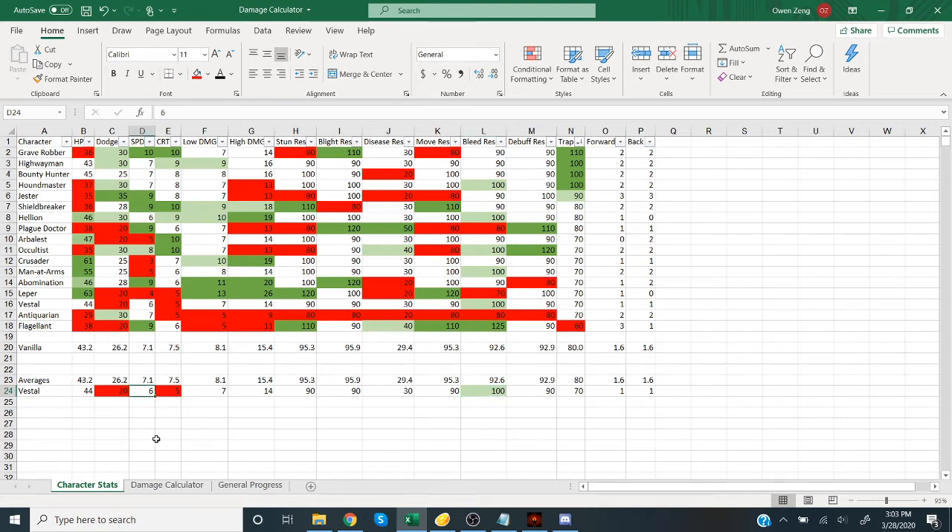She's got below average speed, which is sad for a healer. She's got poor damage-dealing capabilities because she has a poor crit and below average damage. And she has poor movement — really bad if she gets shuffled into position one where she doesn't work at all, and she'd need two turns to get back to her optimal positions of three and four. So these are horrible stats, honestly.